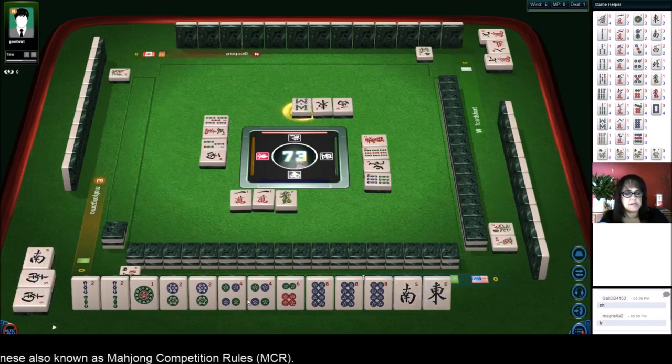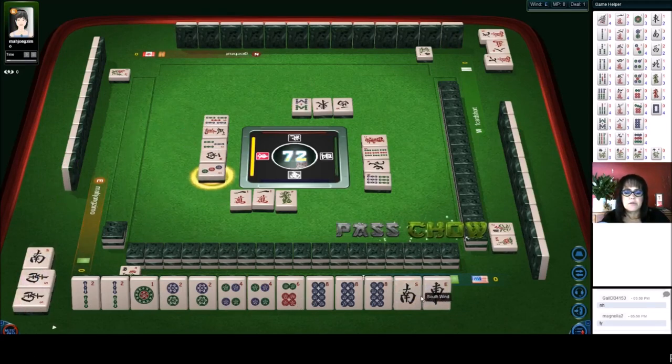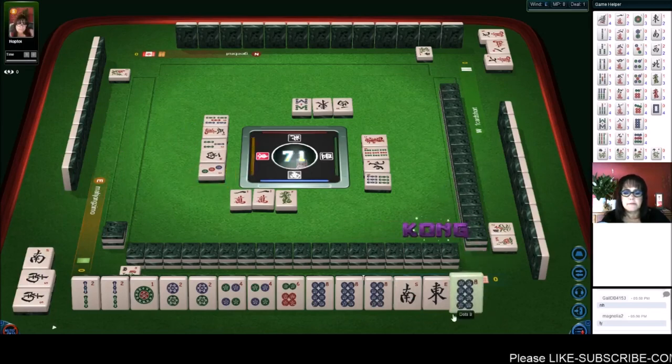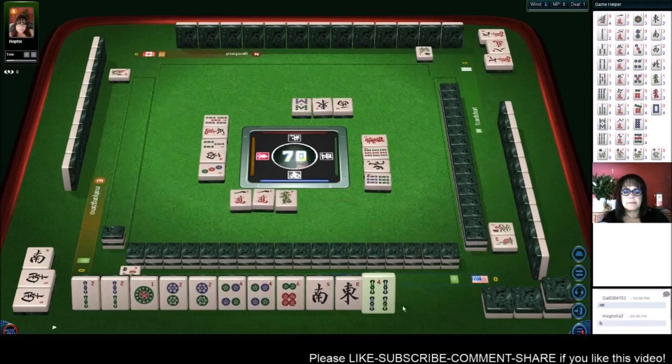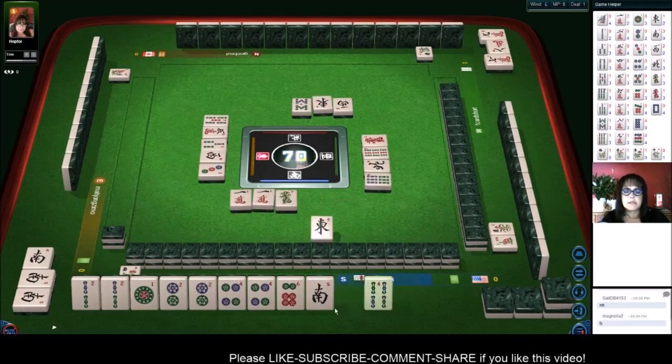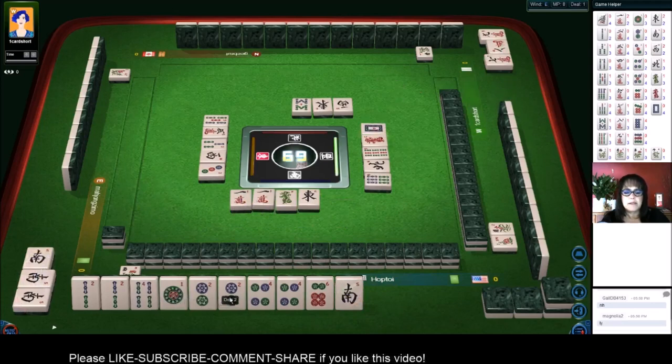Half flush is six. Full flush is 24. Two three four, two three four - chow, chow, chow. I think we'll pass. There's an eight - let's kong. Four bam. Let's get rid of the east wind, because maybe we could pair up.